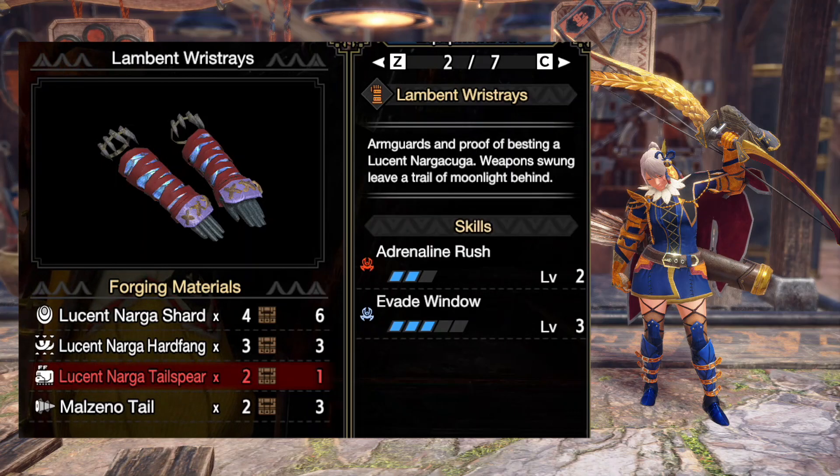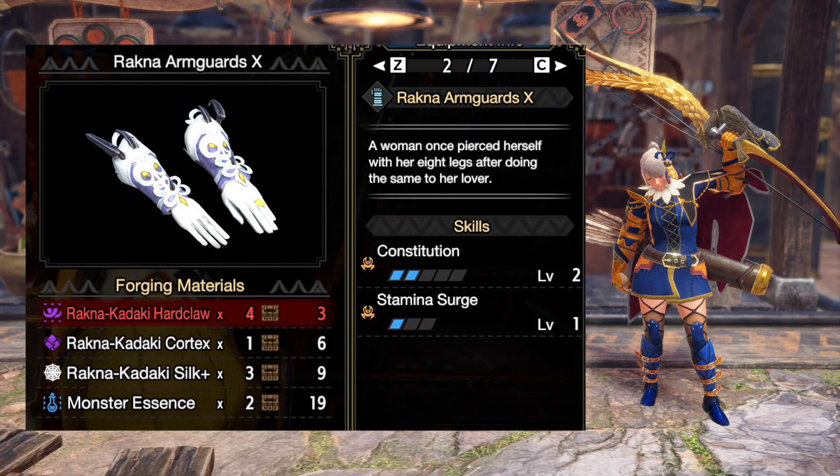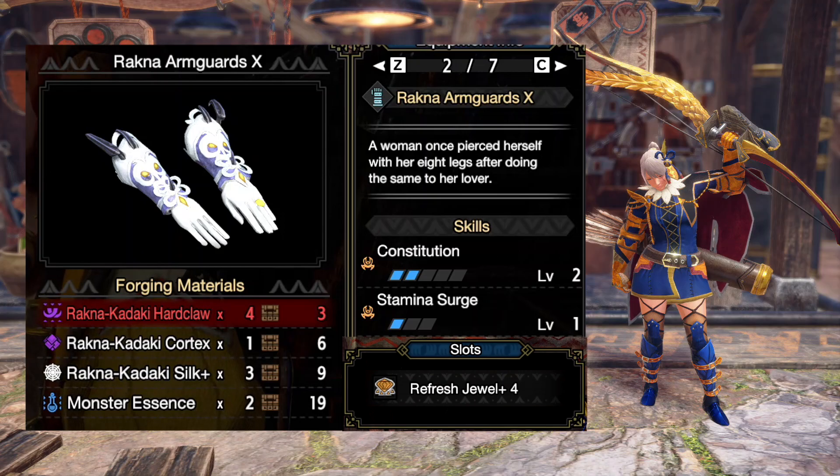However, there is a catch at the moment. Currently one of the best gloves to run for bow is the Arachna Kodachi gloves. This gives you 2 Constitution and 1 Stamina Surge with a level 4 jewel slot, which when combined with a Hard Refresh jewel gives you Stamina Surge 3. This is extremely comfy and it makes for great DPS. So trading these gloves is going to be tough.